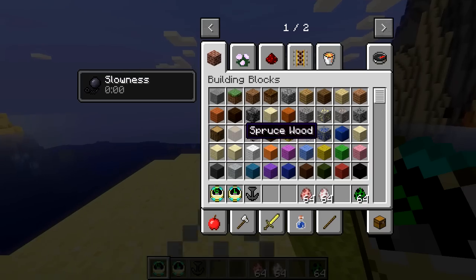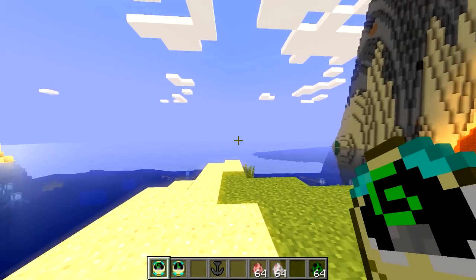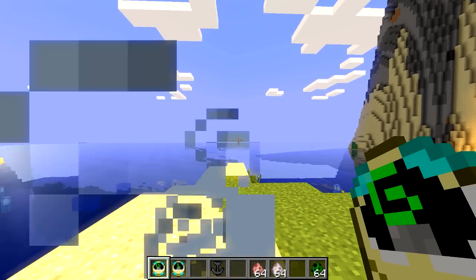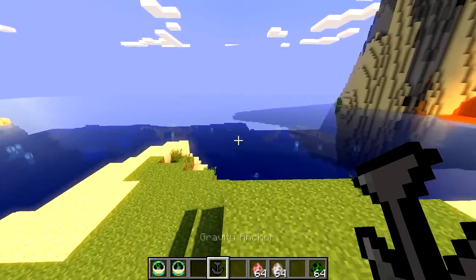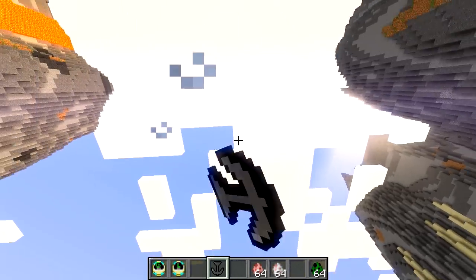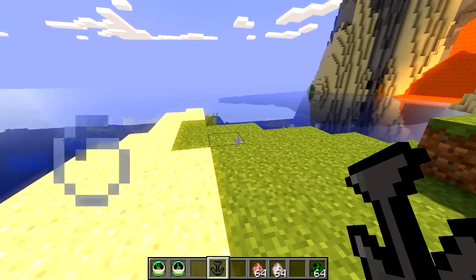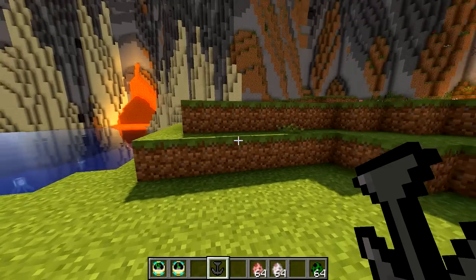It does save you from dying from fall damage. Because when you activate this item, what it does is it inverts gravity for the whole world. So instead of being pulled down towards the Minecraft world and the ground like you'd usually expect, it inverts the gravity so instead you're pulled up into space, into the sky. You just float way up there and it never stops — you just keep going up and up and up. There's no limit to how high you'll go.